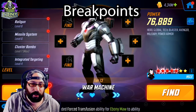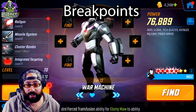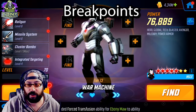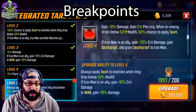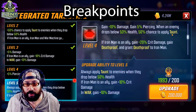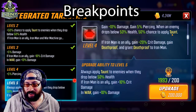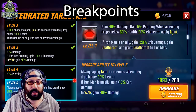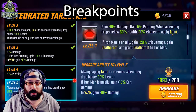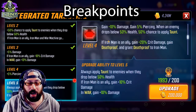The final character is the bread and butter — War Machine. War Machine doesn't actually need anything; he just gets better the more you put into him. Starting with Integrated Targeting: he gains a hard damage number, 5% piercing, and when an enemy drops below 50% health there's a 50% chance to apply taunt. There's controversy around this — some people do it, some don't. For me, I don't want that taunt to come up because when it does, it kind of ruins targeting since the team does so much AOE. I've never needed it, but your mileage may vary.